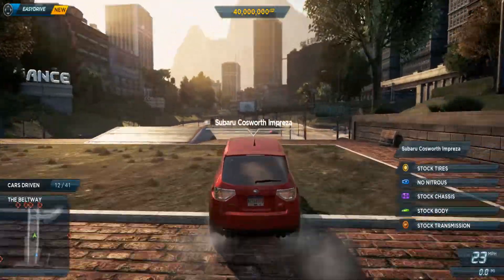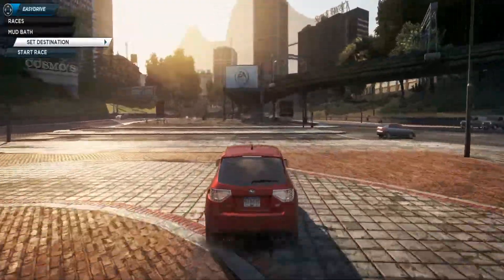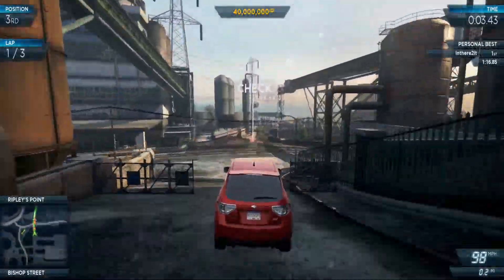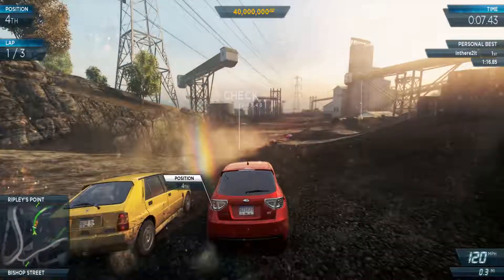A Cosworth Impreza. We have already done this race, so let's just teleport right to it. Let's skip this. Let's go. Oh, we're on dirt! This car is pretty much at home on dirt.